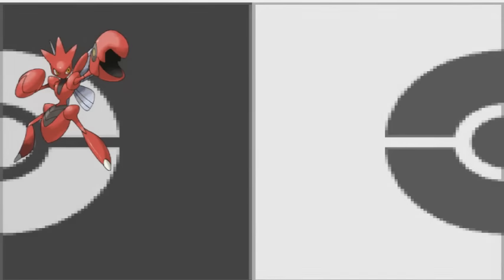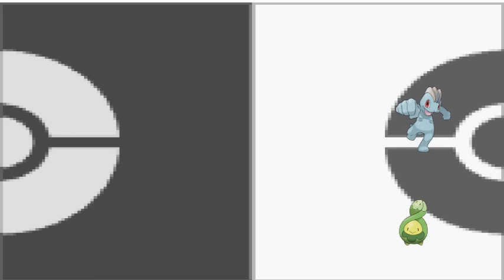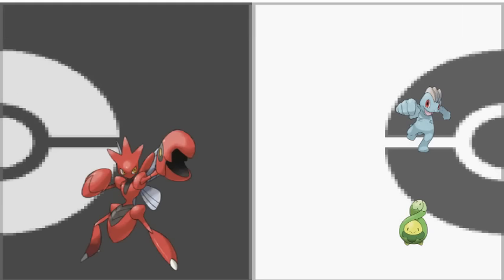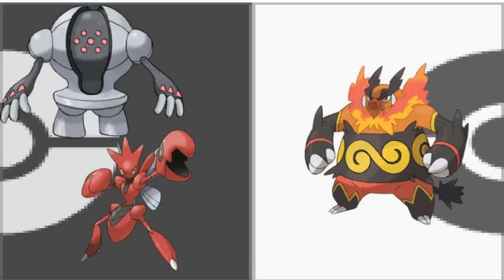At number 4, we have an ability so powerful, Game Freak keeps it exclusively obtainable via Hidden Ability. How many times has this happened to you? You have your Scizor, or your Metagross, or your Registeel out on the field, and your opponent dares to challenge you with a Grass Knot or, worse, a Low Kick. If only my Pokemon weighed less, it would take less damage from these moves — even though Grass Knot isn't very effective, and Low Kick really is only a threat to Registeel who has pretty good defense. But don't worry, because with Light Metal you'll take half the damage. Of course, if someone uses Heat Crash or Heavy Slam, you're going to take more damage. But you win some, you lose some.